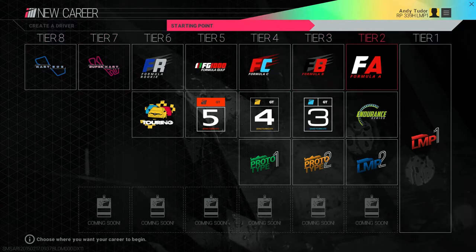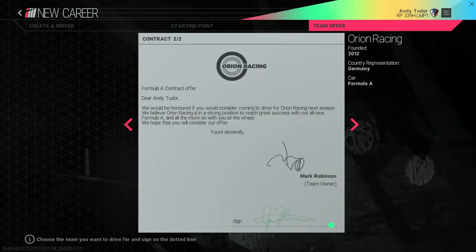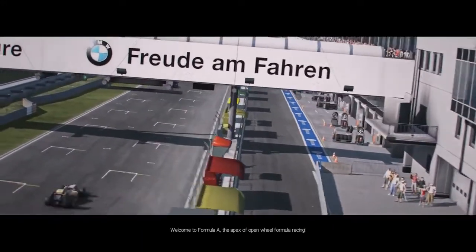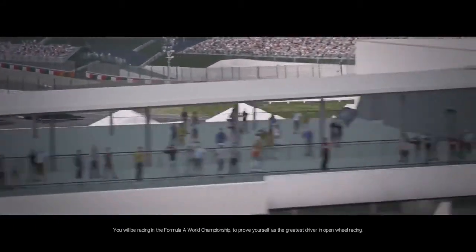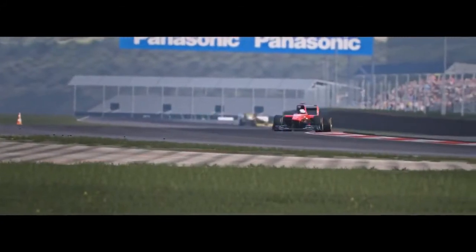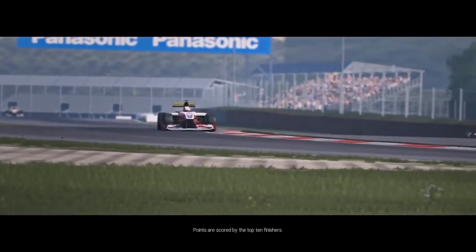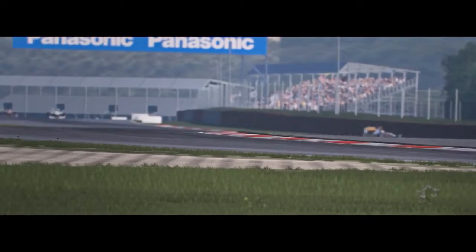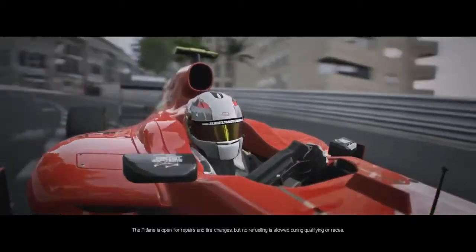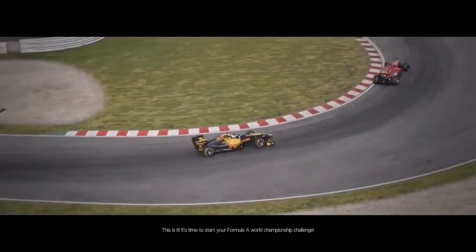Once you've chosen the starting point, sign your first team contract from those available and let's get started. Welcome to Formula A, the apex of open wheel formula racing. You'll be racing in the Formula A World Championship to prove yourself as the greatest driver in open wheel racing. Each round features a single race, and points are scored by the top 10 finishers. The pit lane is open for repairs and tire changes, but no refueling is allowed during qualifying or races. It's time to start your Formula A World Championship challenge.